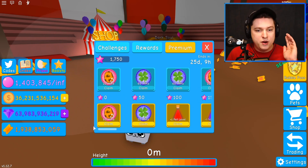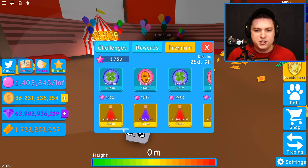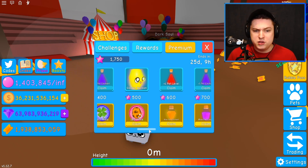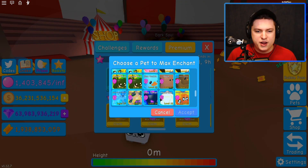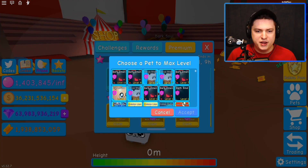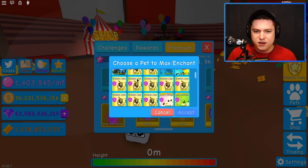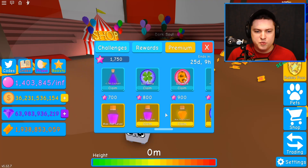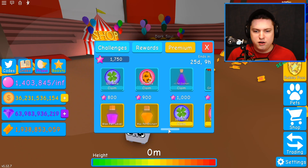If we go quickly over all the rewards, we have some 20-minute and 60-minute buffs, so I'm going to claim a few of those right now. There are also some Pet Levels, Enchant Levels, a Golden Balloon, and a Max Pet Enchant — really cool. Let's do Pet Level on the Cat Mouse, Pet Enchant on the Cat Mouse, and then the same thing on the Soul. We get a Dark Soul Heart — that is beautiful.